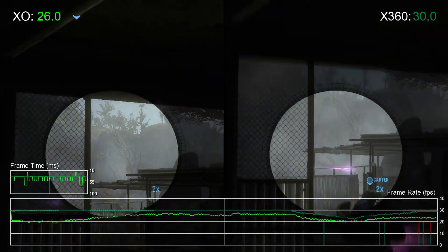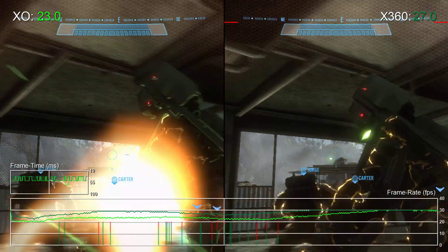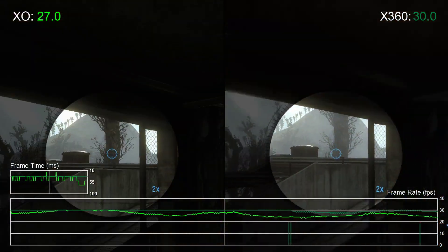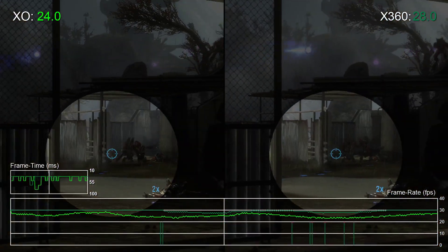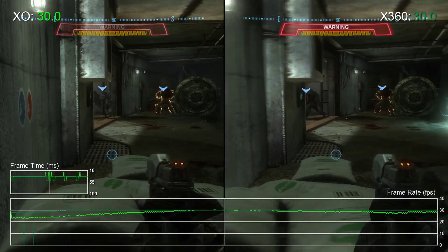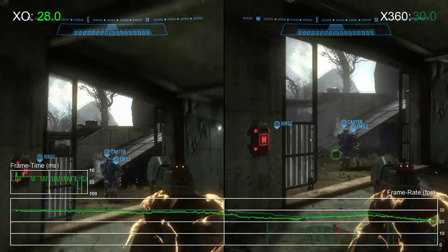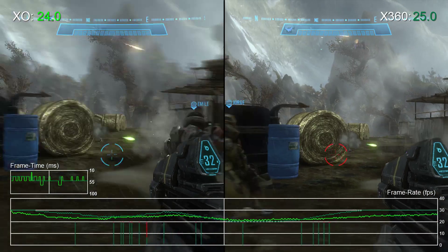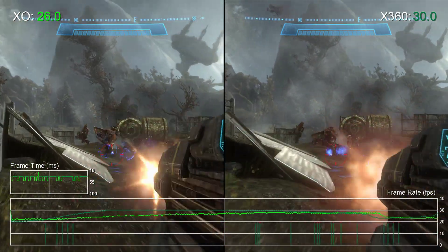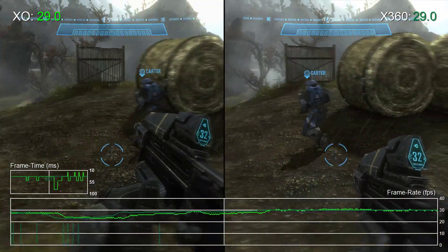As Bungie's third Xbox 360 title, Reach also offers a number of technical improvements over the previous games. Screen resolution was improved, bumped up to 1152x720 from the much lower 640p of Halo 3, world detail was expanded with extra foliage and effects all throughout the world, and the number of on-screen foes was bumped up significantly. In fact, the underlying technology powering Reach served as the jumping off point for Bungie's next game, Destiny.